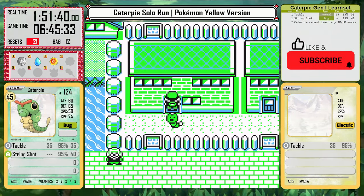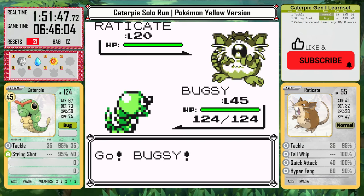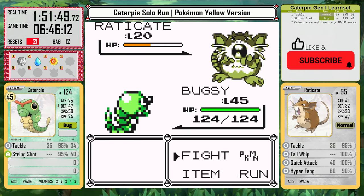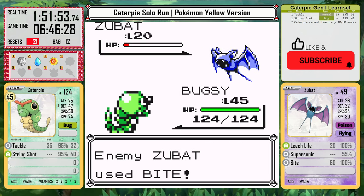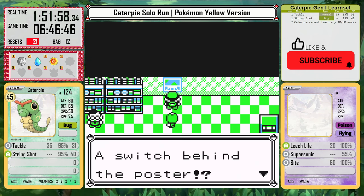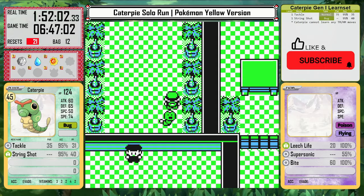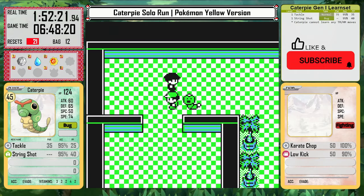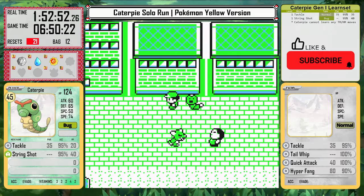I make it to the Game Corner and I'm already level 45 against these Rockets. There's really no reason to collect any items — I can't use any TMs, and I'm not planning on buying vitamins, so it's just going to be money for potions. I'm also not doing the Marowak skip today. I usually allow that — it doesn't feel like a game-breaking glitch, it just helps skip a couple of tedious battles. But Caterpie needs all of that experience today, and Giovanni's team actually gives a lot of it, so I'm going all the way through the storyline here.